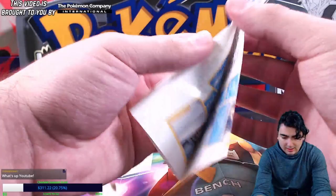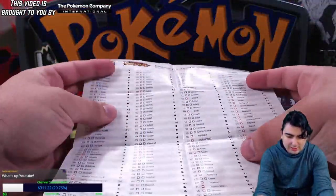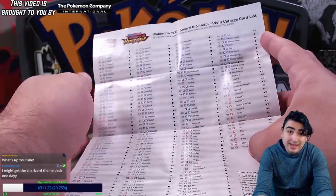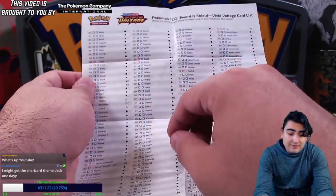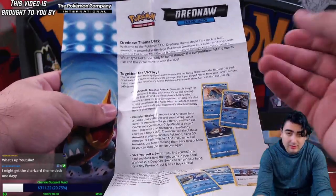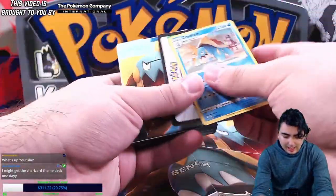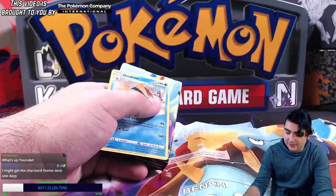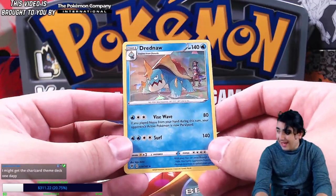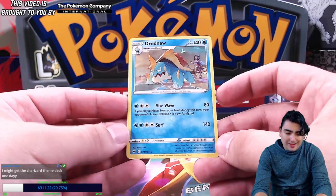This little thing right here is a checklist, so for those of you who want to collect, these theme decks give you a checklist of every single card in the set. It tells you a little bit about the theme deck you're getting. And of course this code card gives you the entire theme deck digitally, all based around this Drednaw right here.